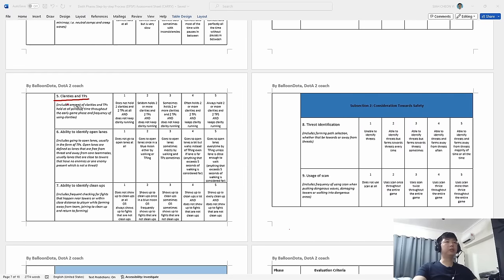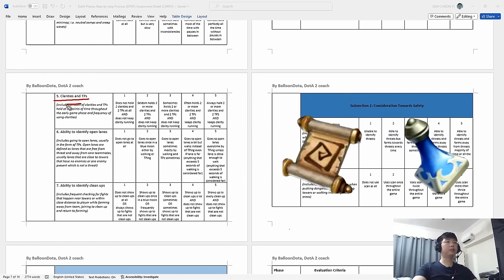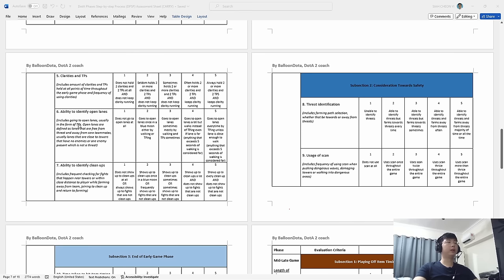Next: clarities and TPs. A lot of people are guilty of this — you often find yourself running out of mana or always without a TP. A good habit is to always hold two or more clarities and two TPs at all times, so your mana is always running and you always have a TP to reach any lane or fight that breaks out that's good for you to attend.